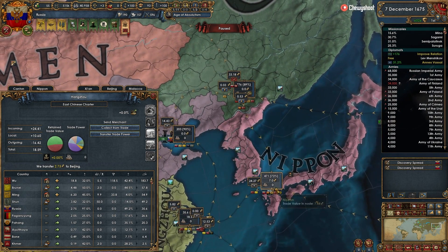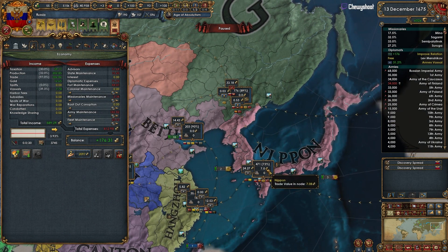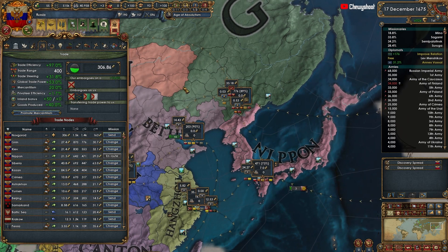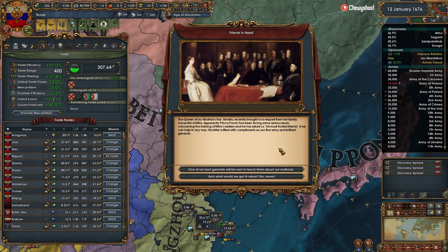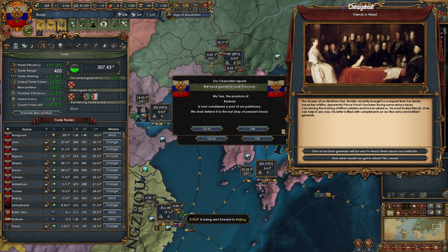This is actually really good — steering from Nippon, he'll steer up there. It'll take a minute for him to get there. We're at 306 — I reckon that's going to increase our trade number because all that's getting steered here. Oh wait, actually that's not going to do anything because it's just going to be steering over into here — never mind.